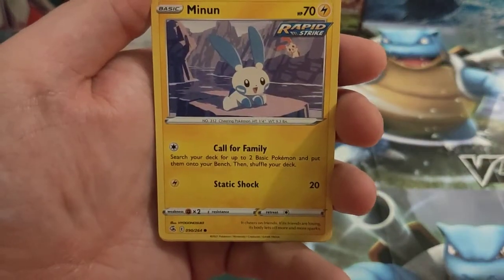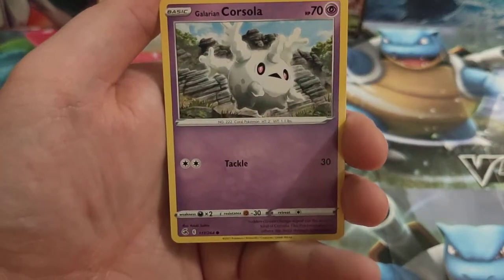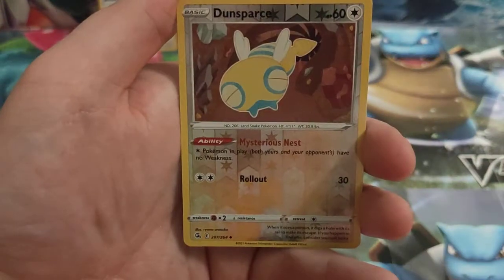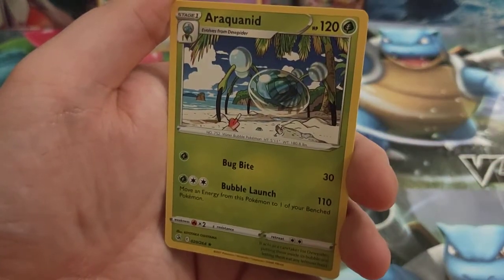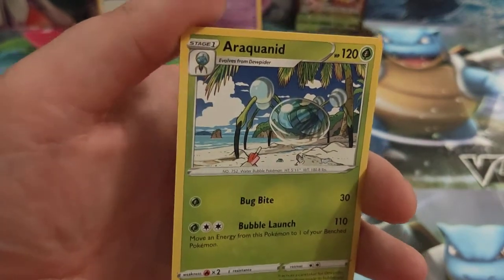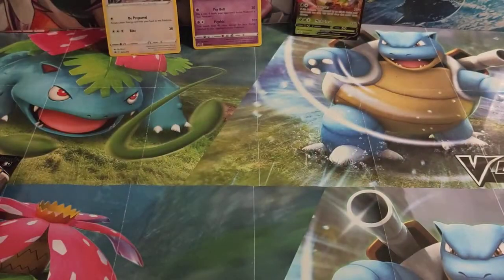Tentacool, Pancham, Minnow, Baltoy, Galarian Corsola, Qwilfish, Dunsparce as our reverse, and an Araquanid as our rare — pretty sure that's how you say it. Araquanid.